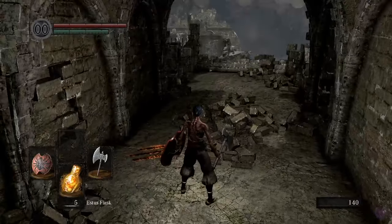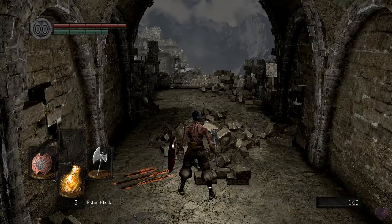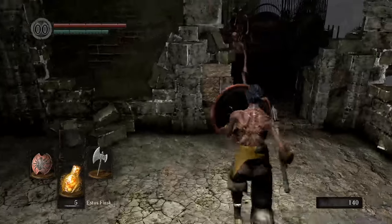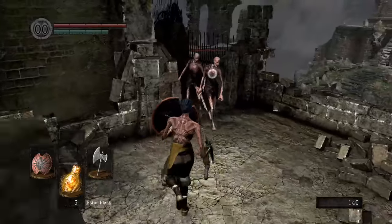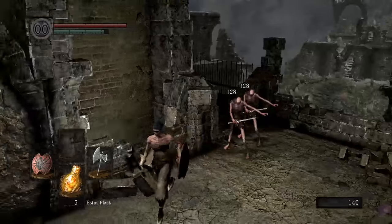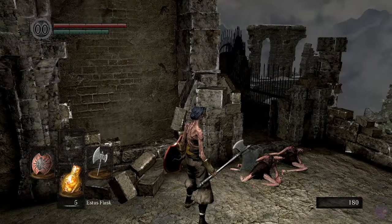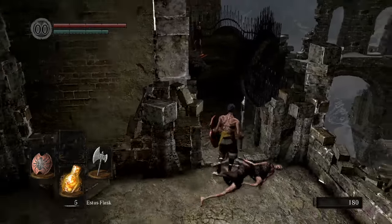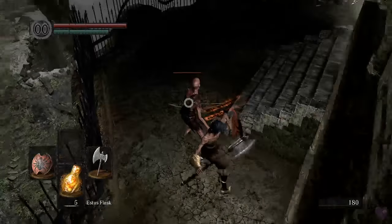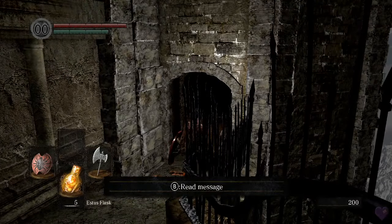If you chose a class with ranged weapons, like the Sorcerer or the Hunter, your ranged weapon will be here on a corpse. I'm showing you how to play very safe first — though I'm sure I'll lose that habit quickly because that's not really my style.